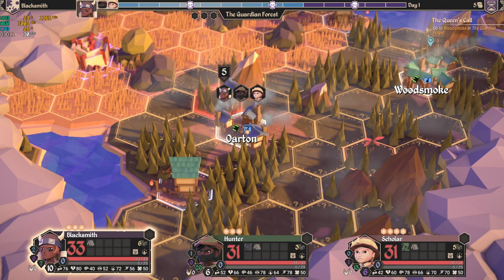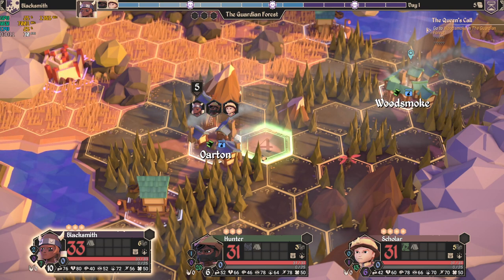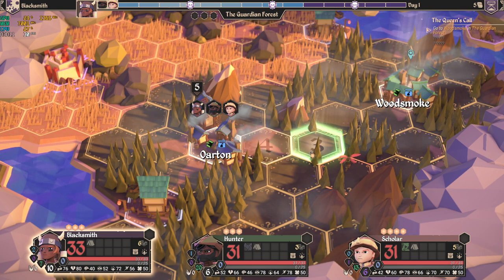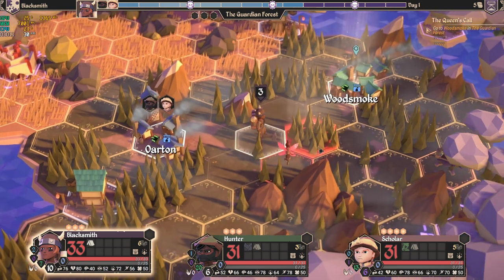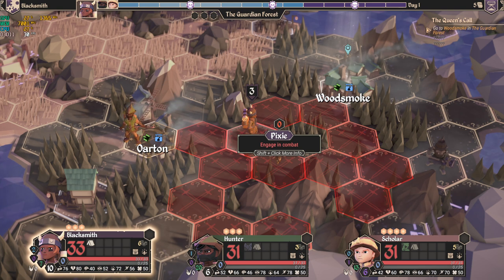Each time we start off an adventure, we have three heroes starting in a town. There's a roll that determines how many moves a hero can make and whether there will be any random encounters as the hero progresses. If I want to go ahead and fight this pixie, I'll progress here — my hero walks over, and if I look at the pixie, it shows me in the red areas which heroes will participate in the fight.